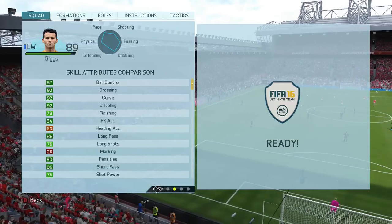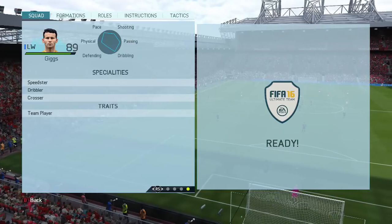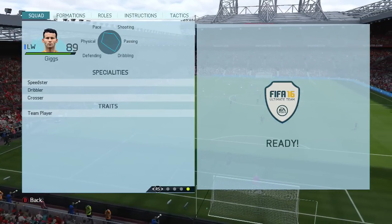He's also got 88 long passes and 86 short passes. The specials are speedster, dribbler, and crosser, which are all very useful. And the trait is team player. Let's get into the highlights.